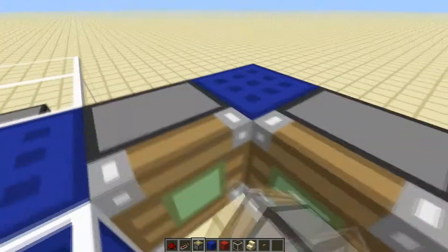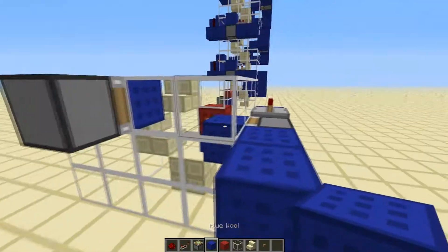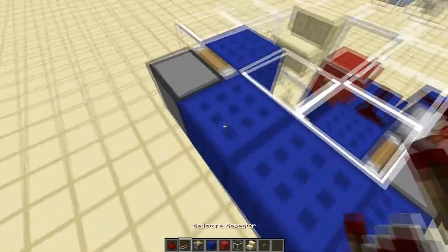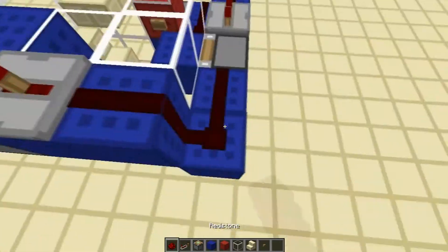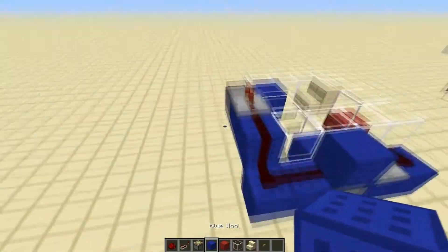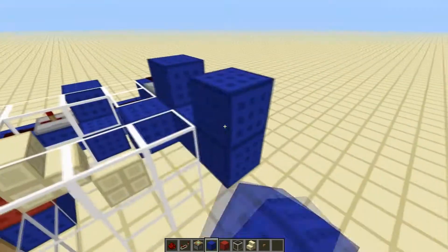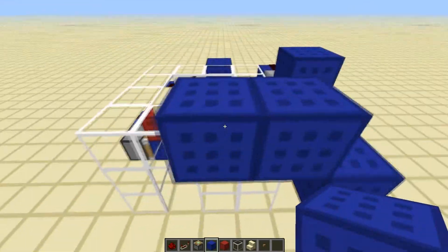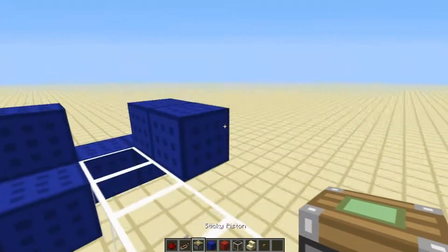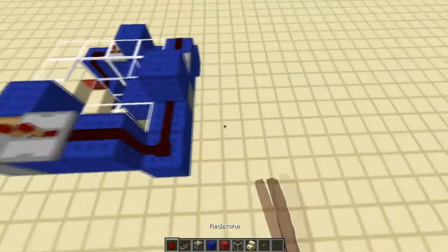Just repeat what I just did for every single one: two out, up one, and to the side, two ticks, and redstone. Also, you need to put a block on top of each piston so you can continue the pulse. Two out, up the side, one by two — just put in the piston, block, two ticks, redstone.